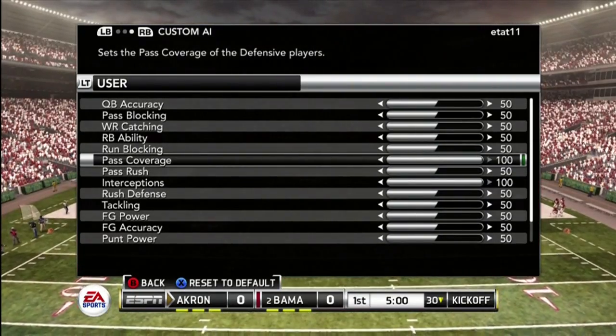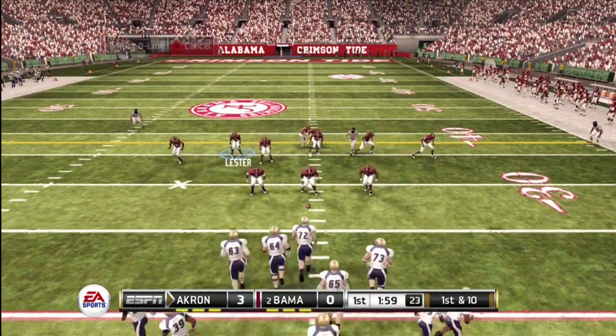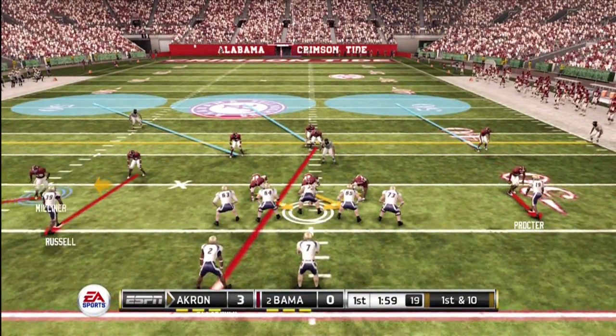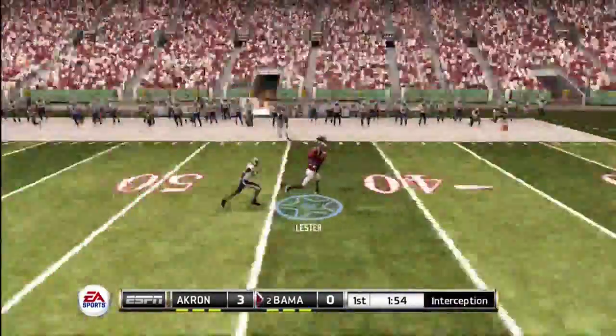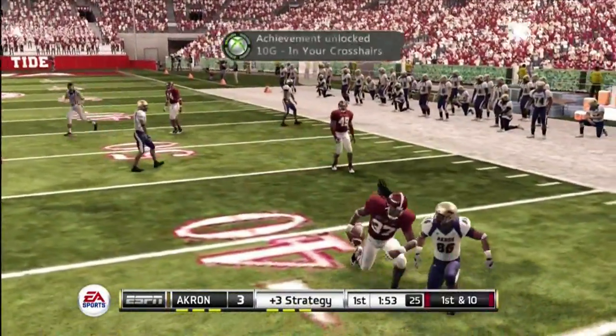Just skip the offensive part because all you care about is the defensive part. You're going to run the play — quarter three deep, three man deep. You're going to highlight the outside receiver, control the corner, and bring him in. Once the quarterback throws to that receiver, you're going to pick it off, and that's all you need to do. You don't need to run it back and you'll get the achievement.